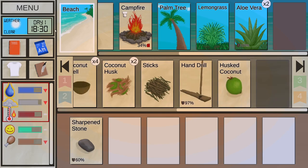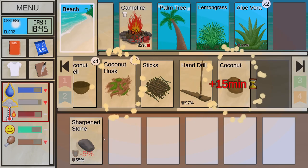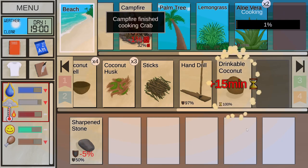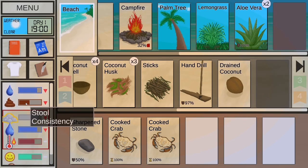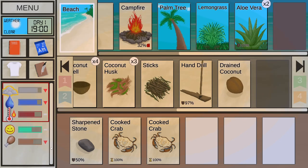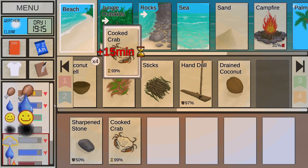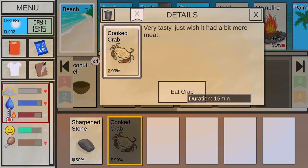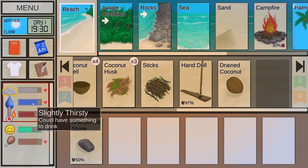We are a bit thirsty, so while the crabs are cooking, I can use the sharpened stone to peel the coconut — 15 minutes later — and drink. Food is ready, drink is ready. Let's drink and hope stool isn't too high. Stool is decent — not visible in the watch-out meter. Let's eat the crab to get rid of hunger. Not completely full but I'm not hungry. Slightly thirsty — can't really do anything about that right now.